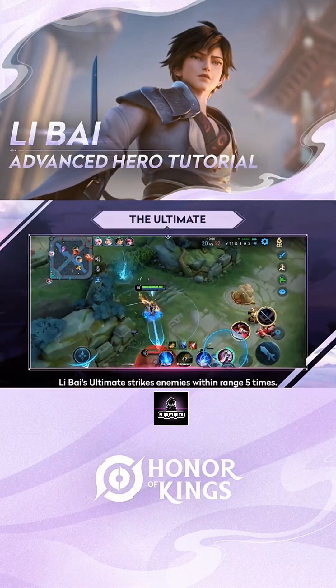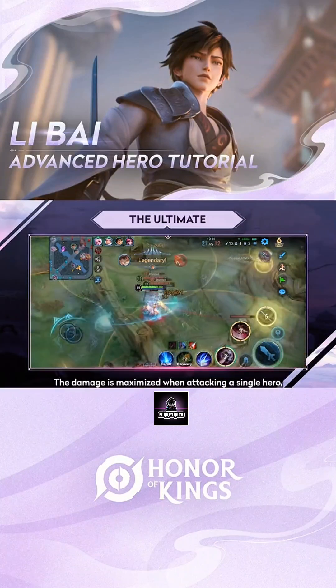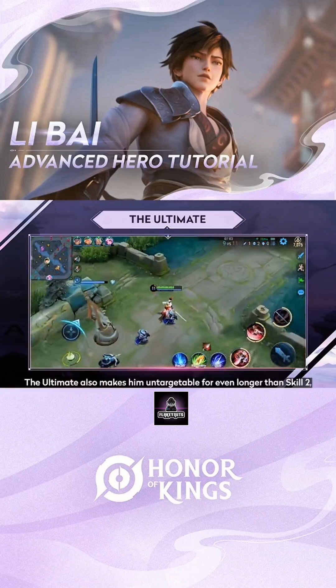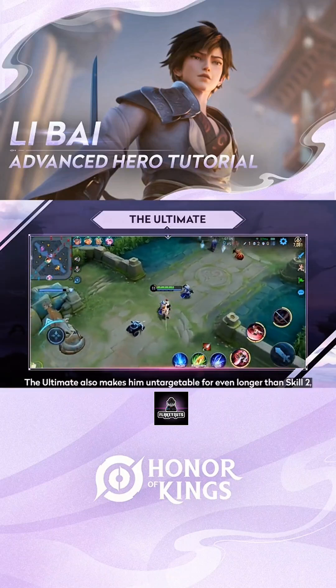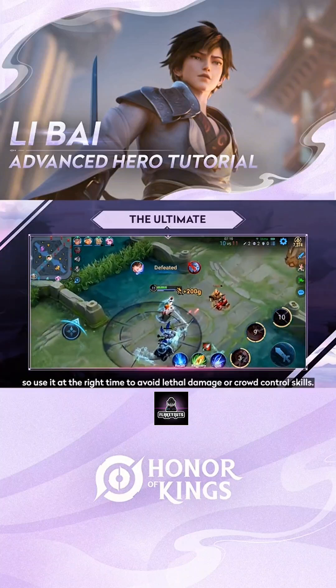Levi's ultimate strikes enemies within range 5 times. The damage is maximized when attacking a single hero and is reduced when attacking multiple heroes at the same time. The ultimate also makes him untargetable for even longer than Skill 2, so use it at the right time to avoid lethal damage or crowd control skills.